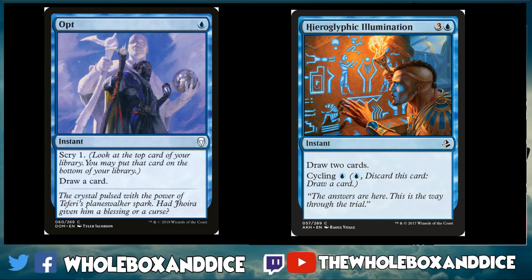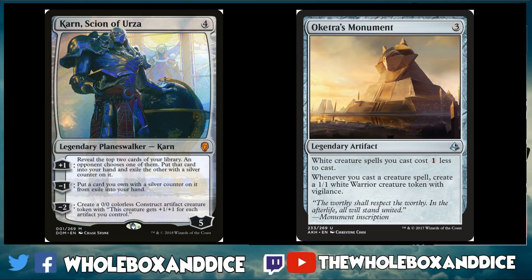Talking about drawing cards: Opt and Hieroglyphic Illumination fill the card selection slot since we don't have access to Glimmer in Arena. Hieroglyphic Illumination can be cycled to draw a card early or used for four mana to draw two. Opt lets you scry one then draw a card — the scry is super relevant and gives great early-game versatility. You can also use Opt to dig for a counterspell for just one blue mana.